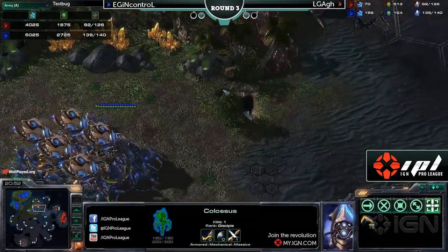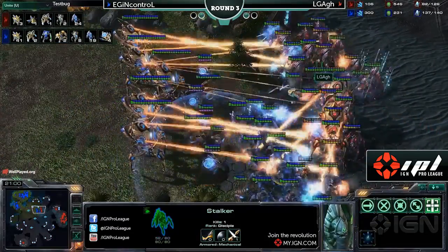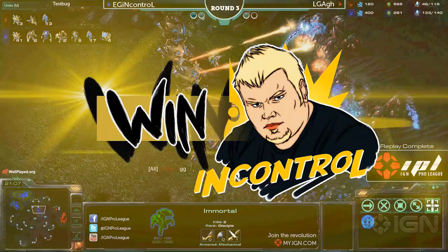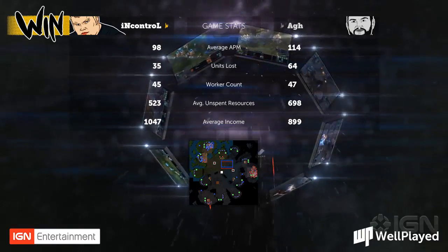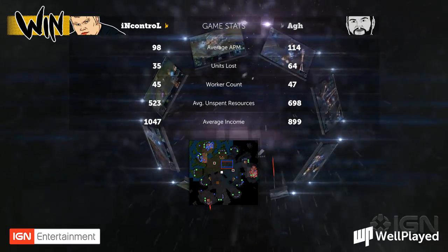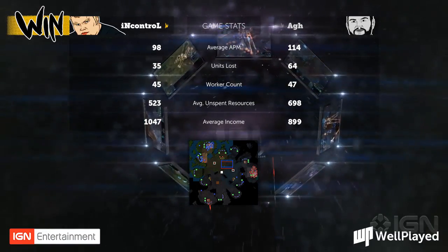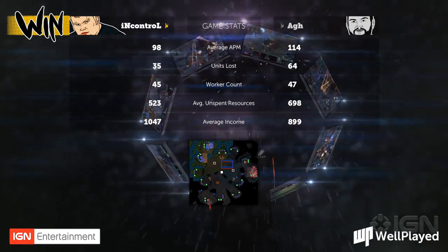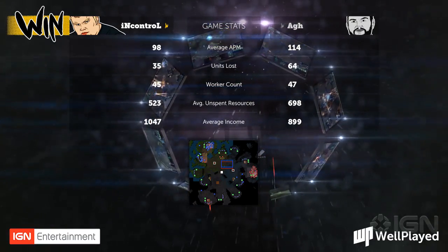In Control's army looking potent right here — the supply count, upgrade count, and money count are all in his favor. Will ARG be able to hold it? Not a chance. In Control with complete control of that particular match, living up to his name. Excellent play there — repeated proxy pylon harassment, ARG caught completely off guard almost all the time. He was able to do nothing, and eventually In Control slides in there for the smooth finish. My name is TotalBiscuit. In Control advances in the losers bracket, ARG is out of the tournament. You've all been watching the IGN Pro League series — hopefully you've enjoyed that. I certainly did. I'll see you next time.